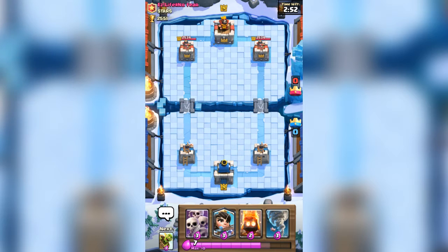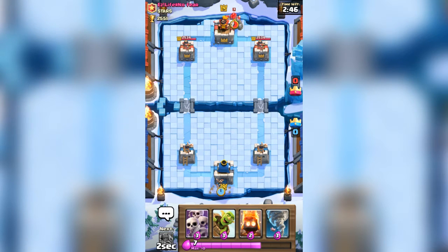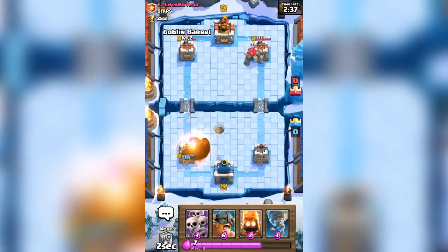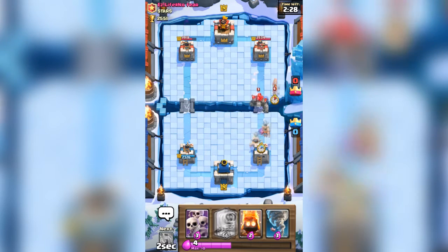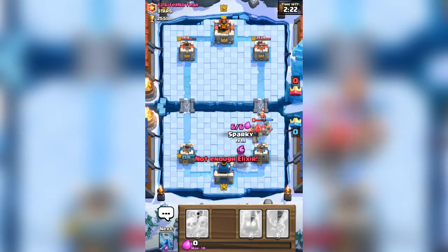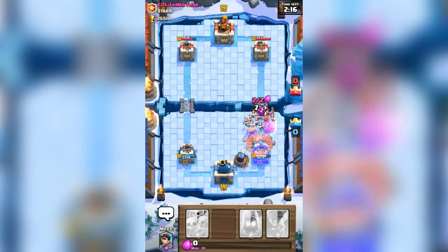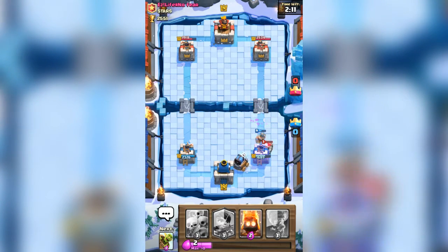If you can put your Tornado in the correct position you can get some value with the Sparky, because Sparky's an absolute beast — and we are going to be seeing that right here in this match. The problem with the golems is I do have some things to counter them. He's going to fireball — that's not a positive elixir trade at all. Does he have arrows? He doesn't have arrows, that's nice. Elite Barbarians — I need to put my Sparky down right now. Luckily she's only hitting one of the two. Time to zap — there we go. We didn't take as much damage, luckily.